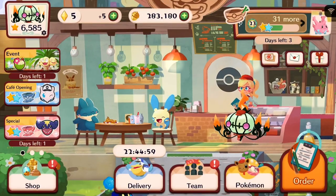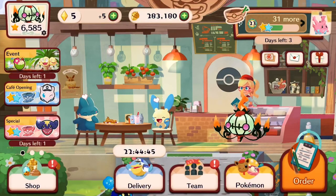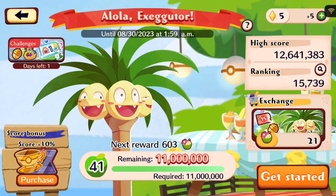Saving up acorns is my first tip. The best way to do this is to play through the orders and make sure you max them out each time. It doesn't really help to get into the Master Cafe thing, but do as many orders as you can. Participate in events — that's another great way to get acorns. Currently the event is the Executor event.